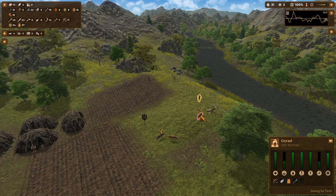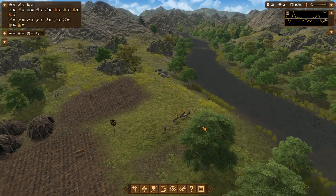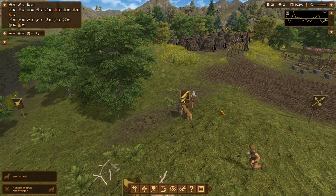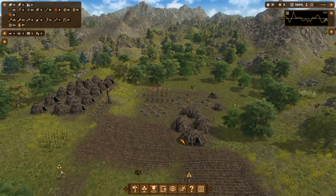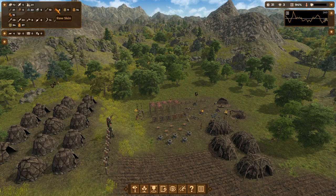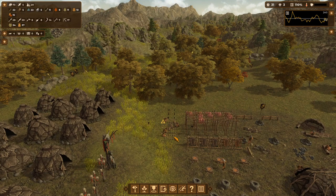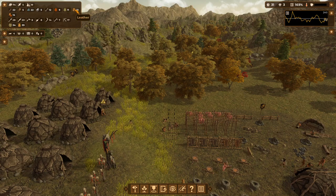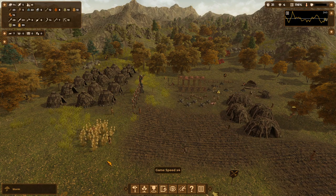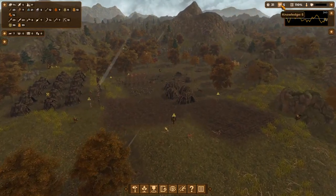There's a wolf attack — somehow it got into our home. We dealt with it and got a few knowledge points. Checking on our resources: we've got four sledges, and at two per unit that's eight. We were at fourteen before, so it looks like some items decayed but not all of them.